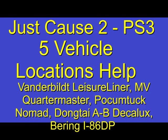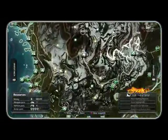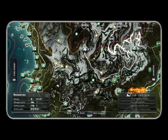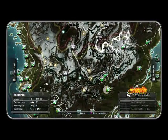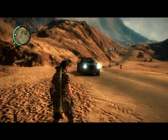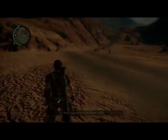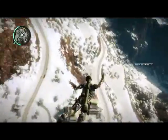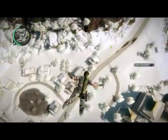The first one is the Vanderbilt Leisure Liner. It's a big bus. I show this location here up in the mountains in the snow area. This took me a little while to find it. I kept going around to different places — desert places — and I just could not find this thing. And then I just clicked this area here.